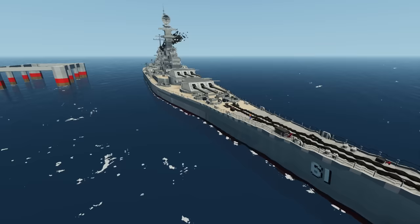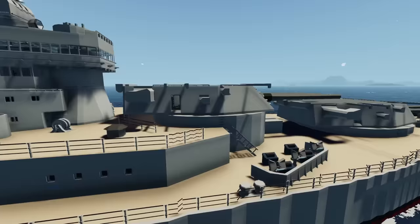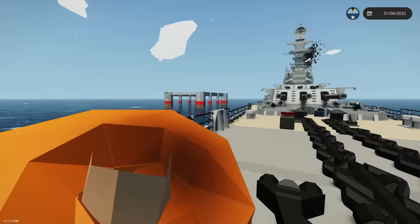Here it is in all its glory — the USS Iowa. This is an absolutely amazing creation, probably one of my new favorites I've ever played with. Everything you see here actually works. It would be nice to do this in multiplayer because you can have people manning all the different guns aboard this ship. There are actually some planes you can launch off the back of it.